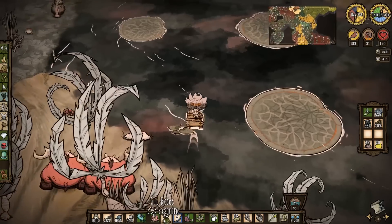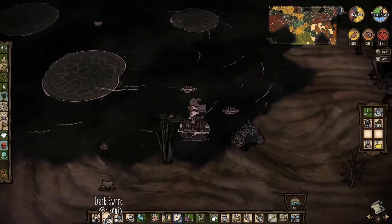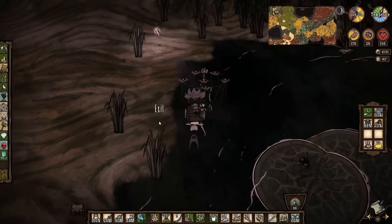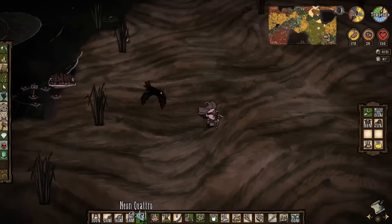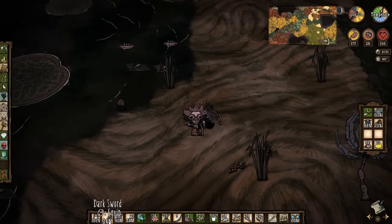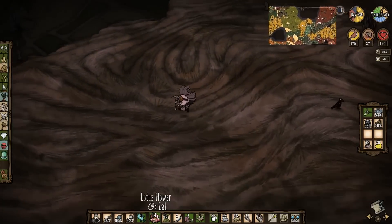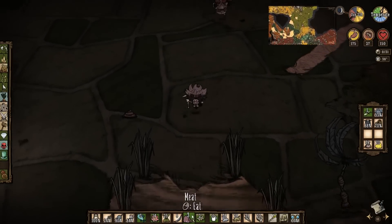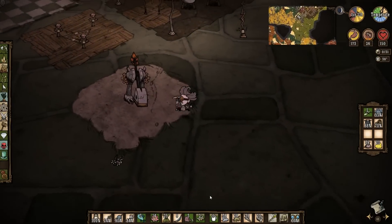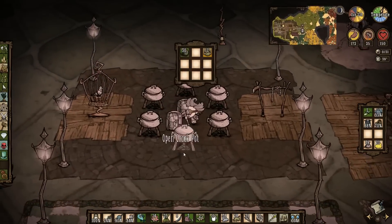I'm kind of lucky that there are so many of these lotus flowers and cut reeds in this one. This is a very nice pond. There's nothing for you — oh, there's this one here. Trying to suck my blood. We've got 14 lotus flowers, 25 reeds, and a few meat. The mosquito didn't actually hurt me because I was on my boat, so it just hurt the boat a little bit. I'm fine with that.